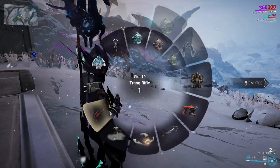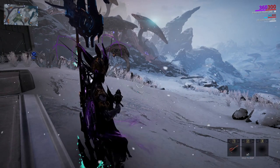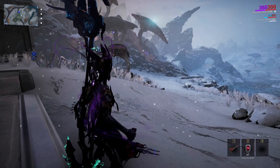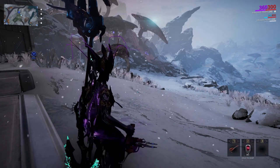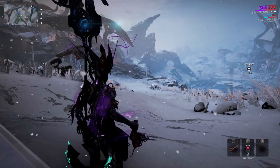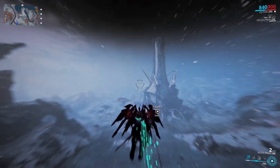First, equip your tranq gun from the gear wheel, then select what you want to hunt by holding down the number two and selecting the animal echo lure you're going for. Hold down your map button — don't just tap it — to get the full map and the locations of starting points for the type of animal you selected, then right-click on a marker to set a waypoint. Jump into your archwing and head over.